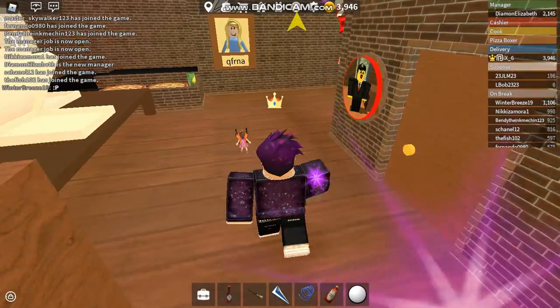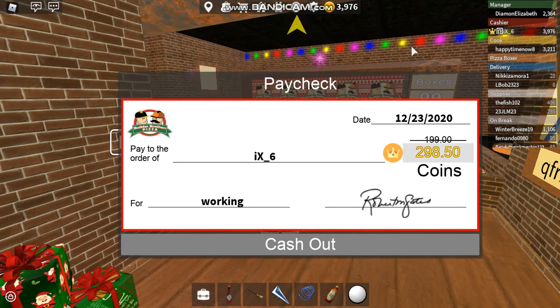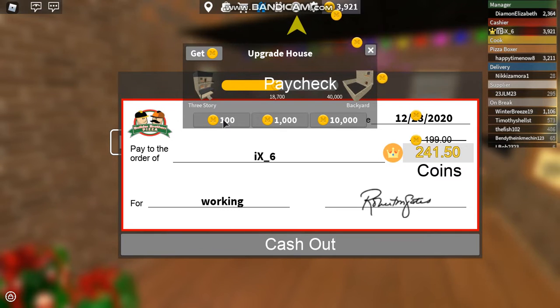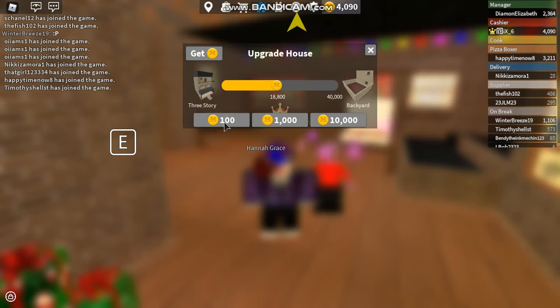We got our final paycheck — it was morning and that's when they usually give paychecks, so I got about 300 coins. This glitch is really cool. I'm not sure if it still works but I think it should. What you're going to do is click the house icon right here, and as the coins start going into your account you're going to start buying the 100-coin upgrade, and it should raise the money in the account but still leave the 300 coins in your account if you do it correctly.